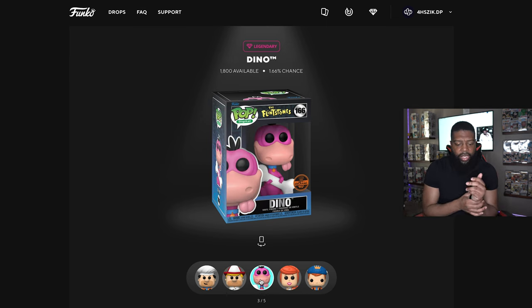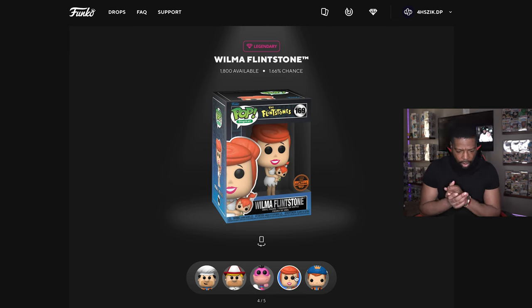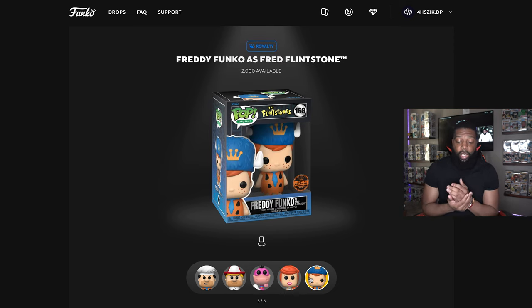Then we have Dino — 1,800 of these available, 1.66% chance — just Dino with a big old bone. Then we got Wilma with Pebbles, which is dope, I like this one as well — 1,800 of these, 1.66% chance. Then we got the one I'm really going to go for: Fred Funko as Flintstone. Only 2,000 of these available. We only got three packs so let's get right to the packs.